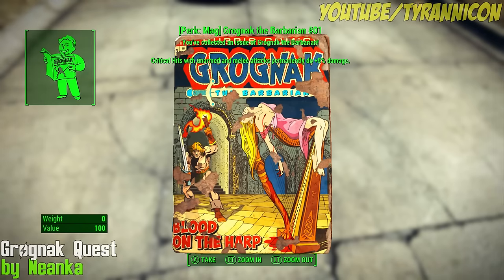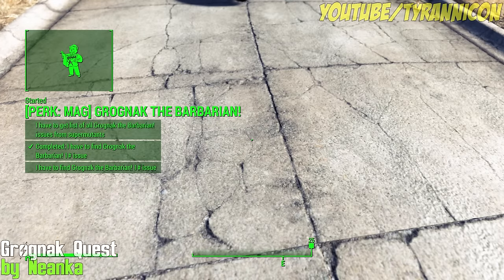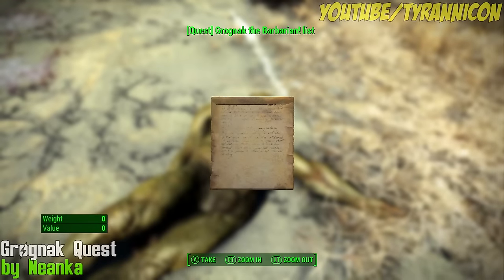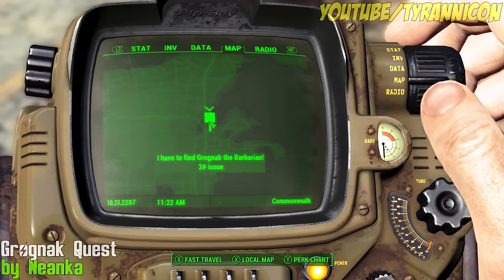Grognak the Barbarian Magazine Quest by Nienka. This mod creates a quest for finding the 10 Grognak Magazines. The quest will trigger once you've found your first magazine, and then you'll need to find a list of locations for the other ones. You can find the list on Super Mutant corpses, but it only has a 3% drop rate, so you might need to kill a few to stumble on it. Once you find the list, you'll get a quest chain with map markers to find all the Grognak issues.